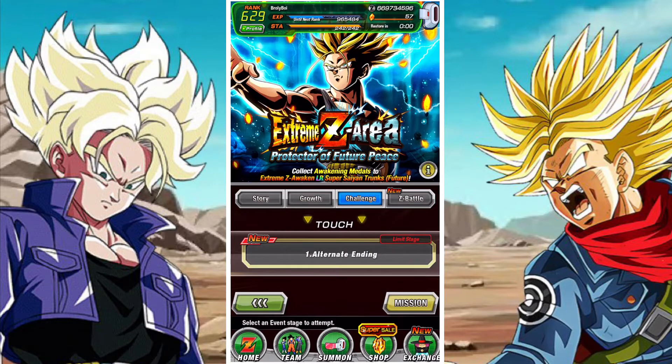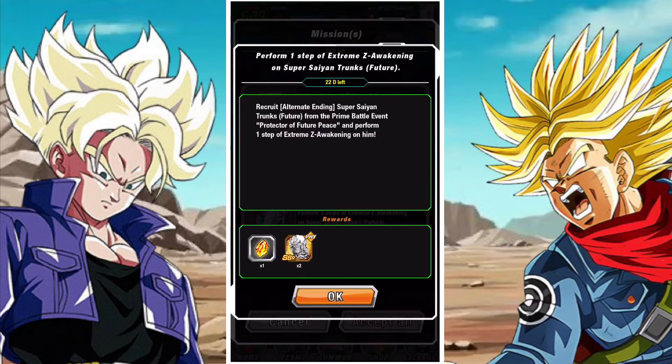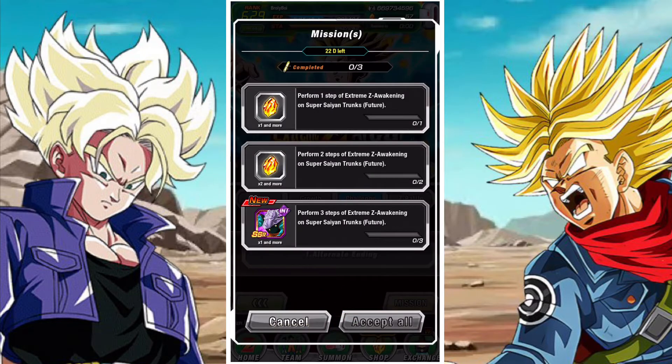Then you also have the actual extreme Z area for the Protector of Future Peace, Trunks. This is one stage and it has a couple of missions. These missions drop seven stones in total.